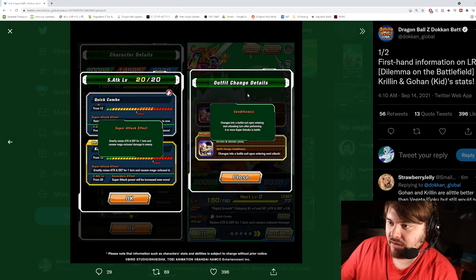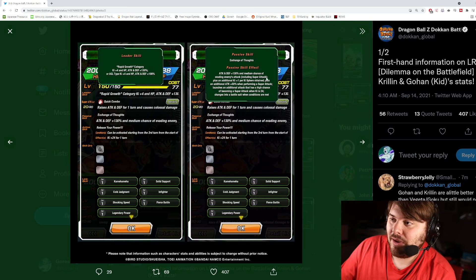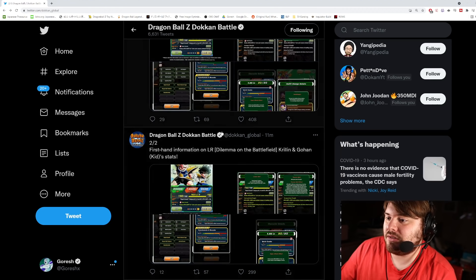The outfit change details: they change into a battle suit upon entering the next attacking turn after performing four or more super attacks in battle. For a unit like INT Broly — Legendary Super Saiyan Broly — it's much easier to fulfill this condition because he can do multiple supers per turn. Same thing with these characters; they're going to have a high chance to do an additional super attack with 24 KI, which is a 50% chance, and you can also get the additional from the hidden potential system.